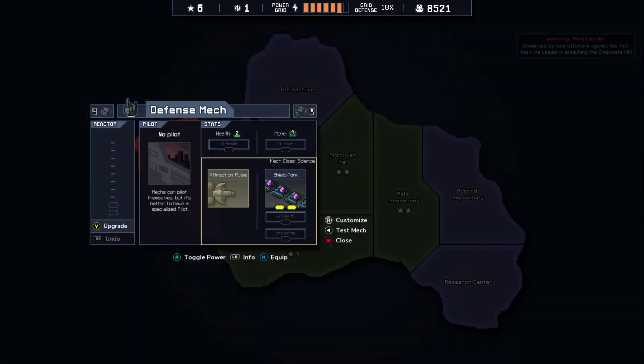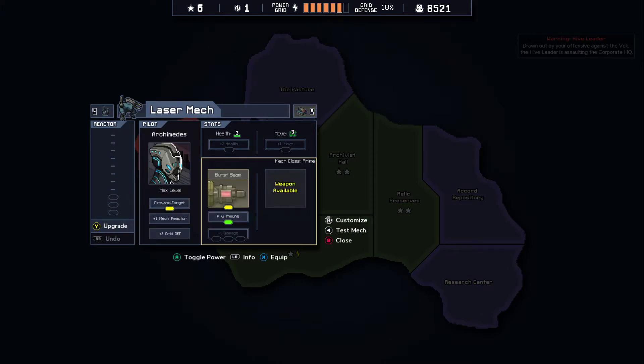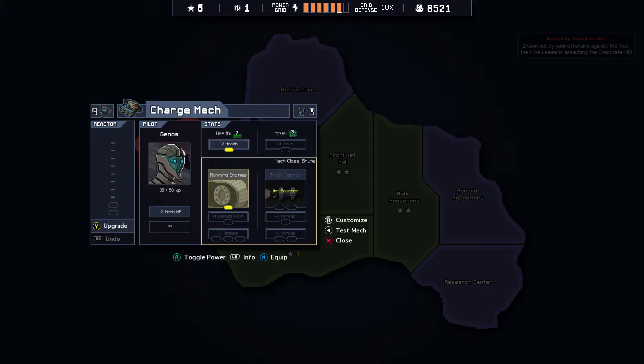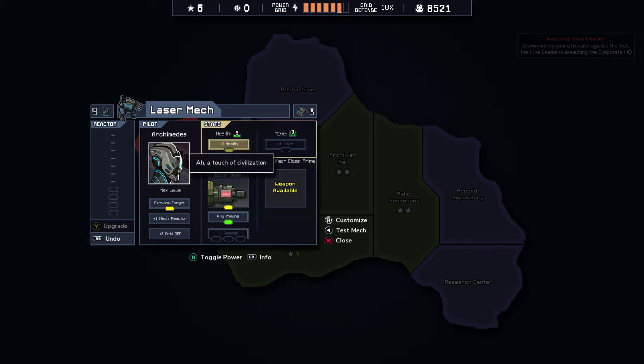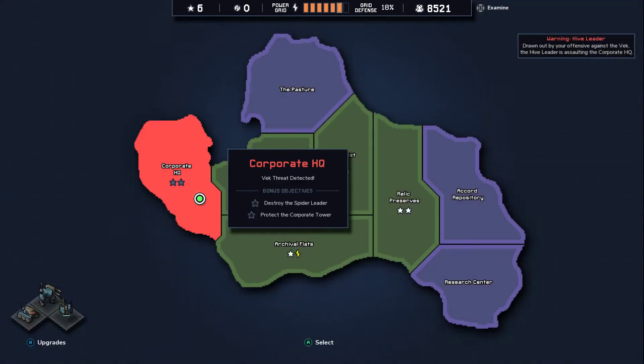Maybe I want to invest one of our upgrade cores here. Charging is really good. I think I'm gonna give you some health here just in case, Archimedes. Now we've got five health — that makes me feel a bit better. Okay, let's dive in.